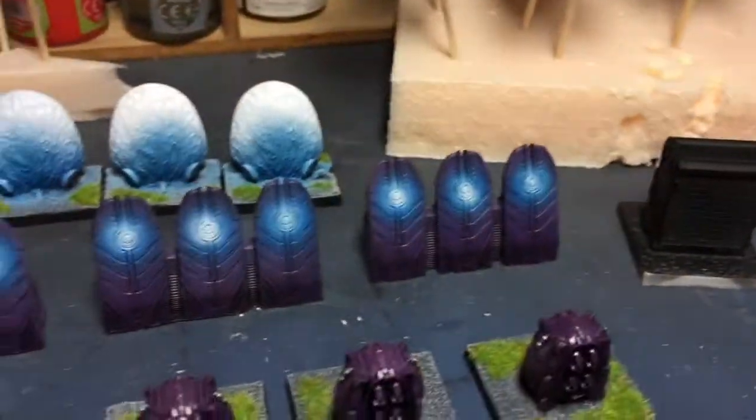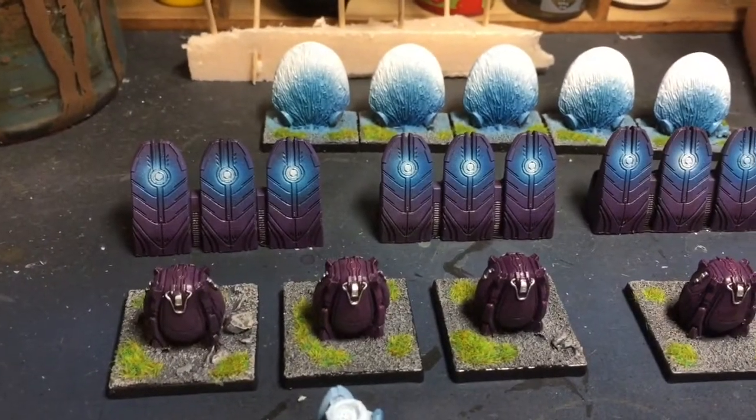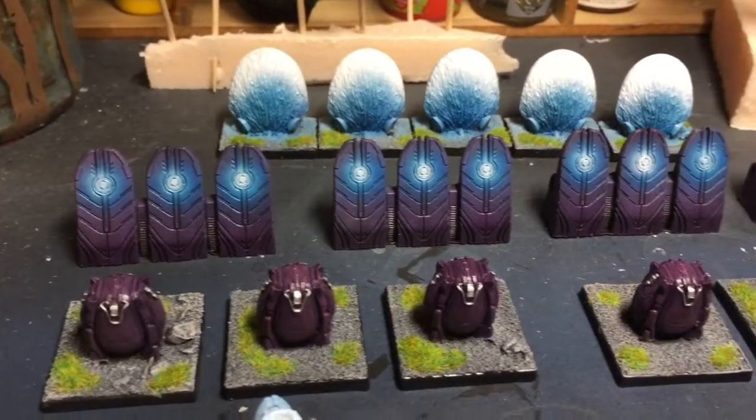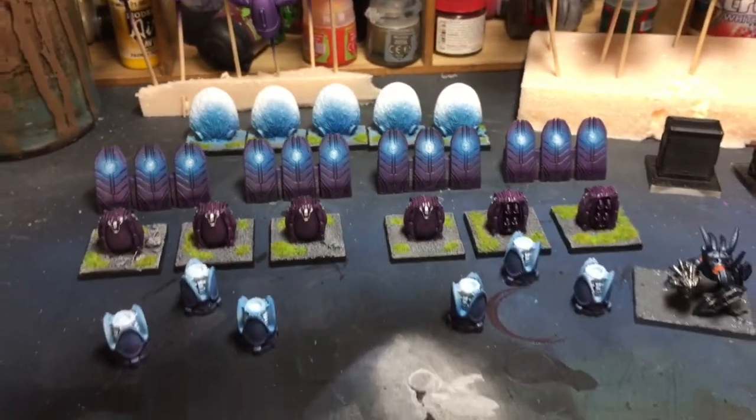These are all supply drops — basically alien containers that hold guns, as you can see in there. And then these are just small wall sections. If you've ever played the game, they've all got that glowy bit in the middle, and as you shoot them it changes color.